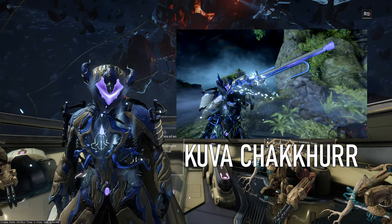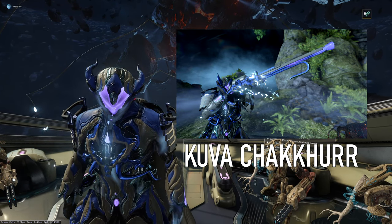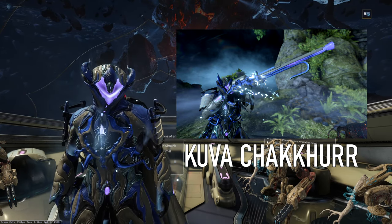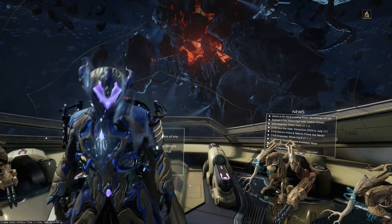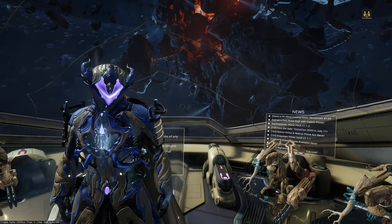As always, you can get the Kuva Chakur by defeating Kuva Liches. This is a rifle weapon, more like a sniper gun. It does a lot more damage when you shoot into the head, so this is a weapon for people who like headshots. Because when you hit the body and not the head, it's not the same damage — you need to land those headshots with this weapon. You can't really play any other way with this gun.